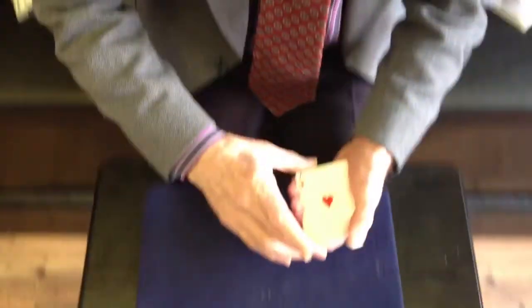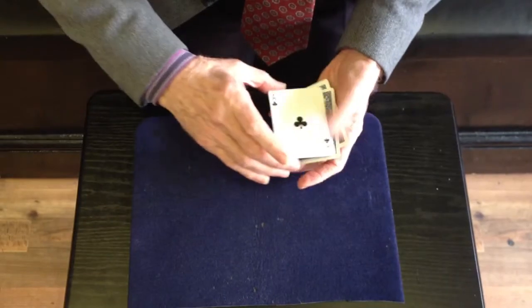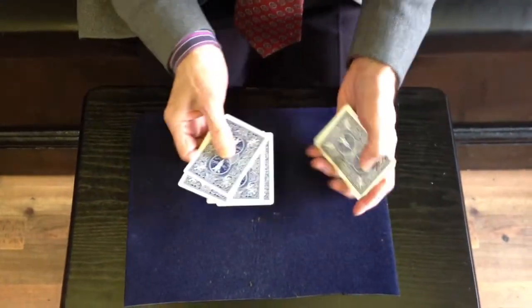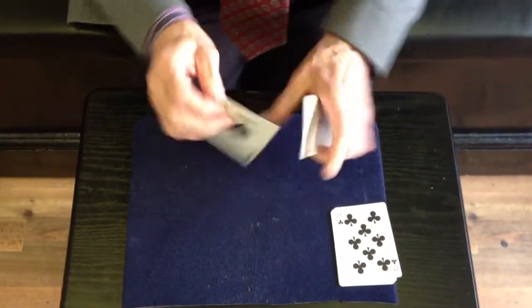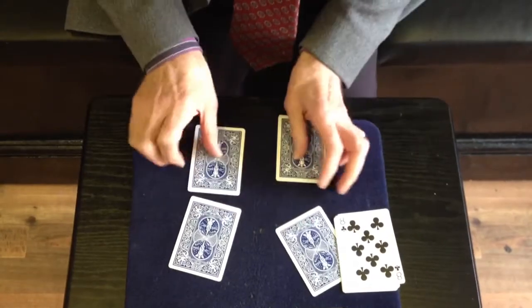I'm going to take the four aces to show you here. I got one, two, three — one, two, three, four aces. I'm going to put the spot cards down there to show you the four aces.